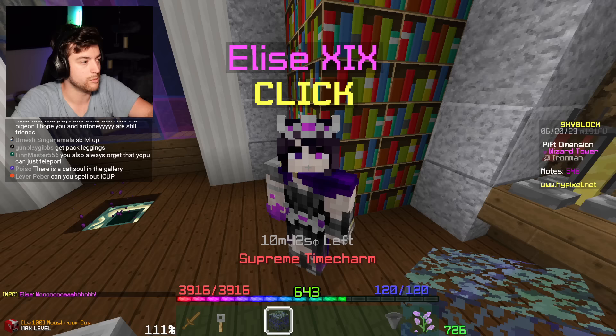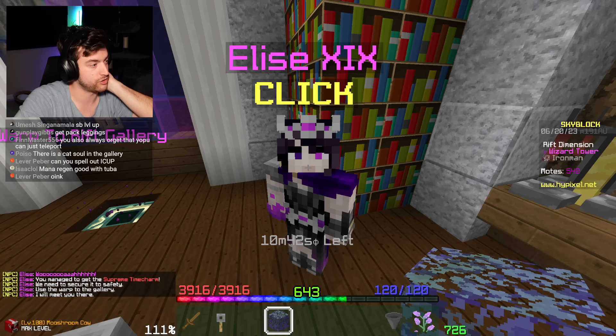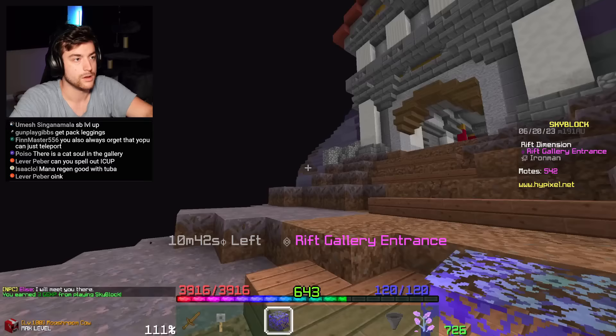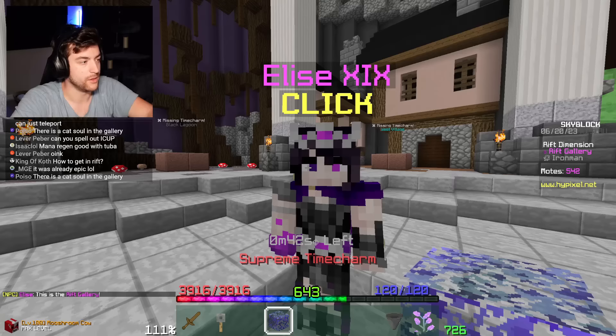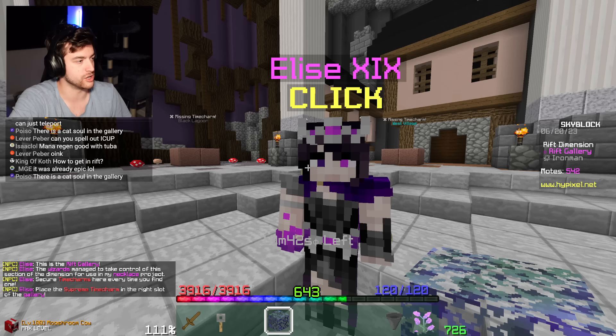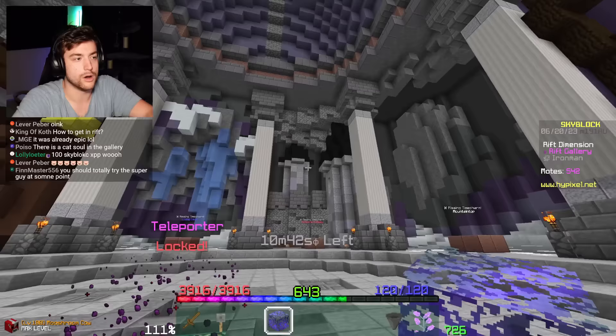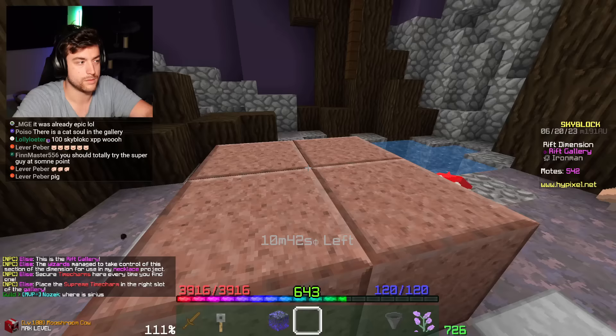You managed to get the supreme time charm - we need to secure it to safety. Use the warp to the gallery; I will meet you there. Whoa, it's the museum - this is the rift gallery! The wizards managed to take control of this section of the dimension for use in my necklace project. Secure time charms here; every time you find one, place the supreme time charm in the right slot of the gallery. We're supreme!